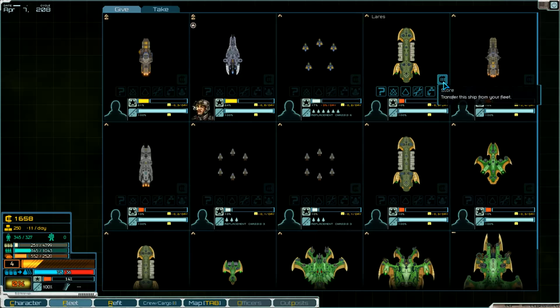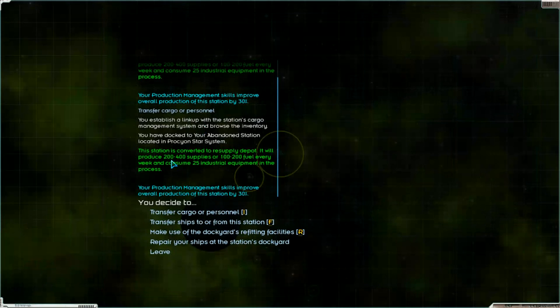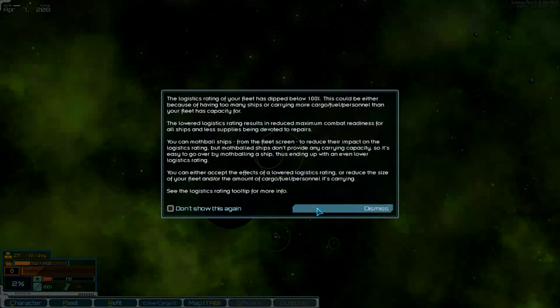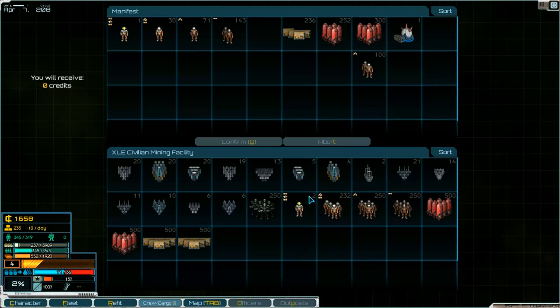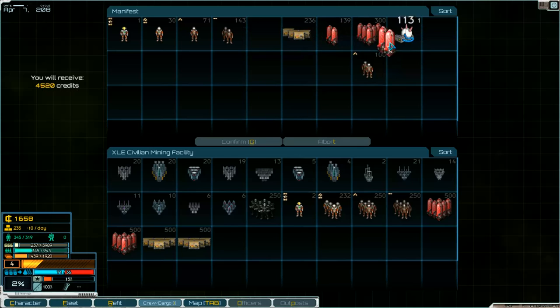Two percent now. Too many ships. But first - repair. And then we have to look at what's possible. Dismiss - that's okay. Here, a green crew member. Can we sell something here? I think a few. Confirm and leave.